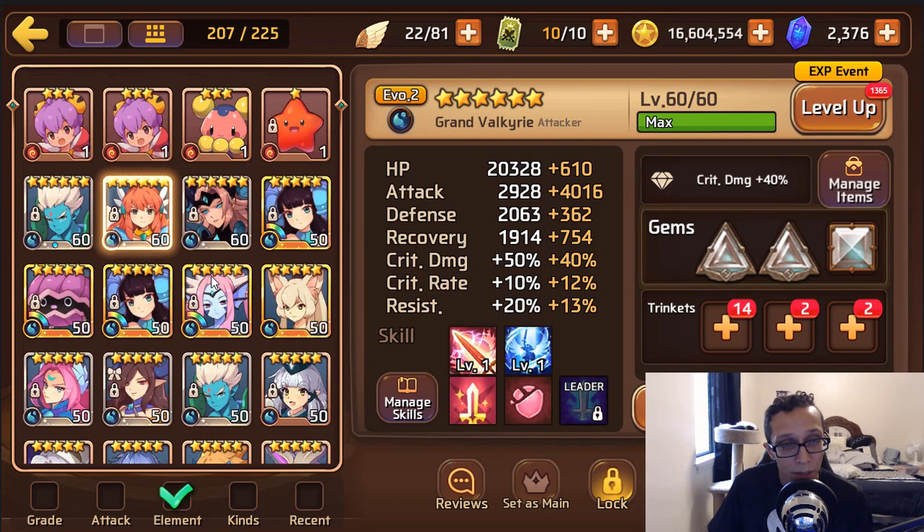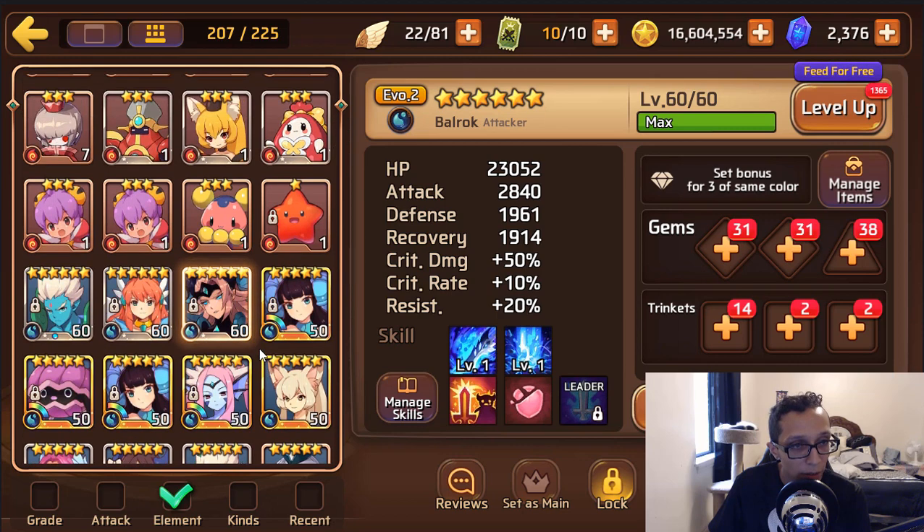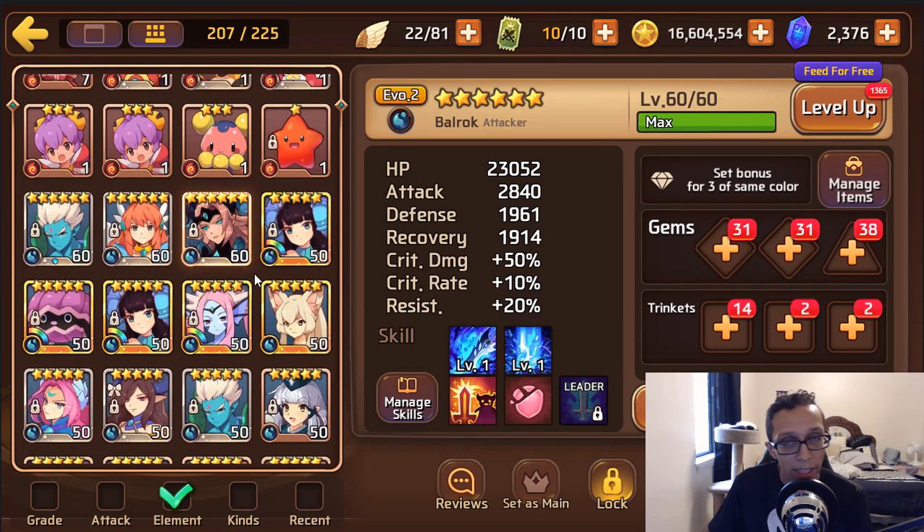Water Barona — another great Titans mon. Nice that you have her at evo 2. Again, aim for HP, attack, attack on a leech set if possible. You can go full glass if you want and have the mons to do it, but aim for that build.